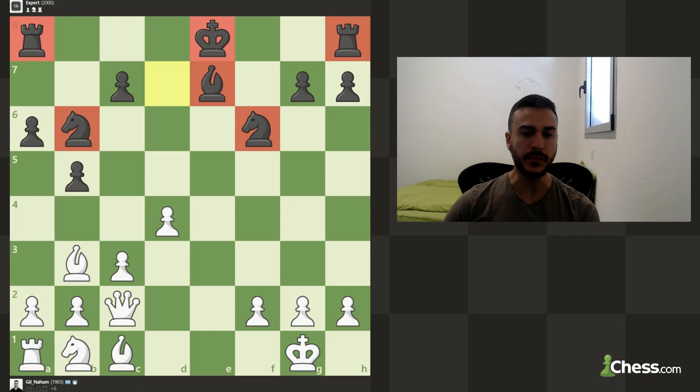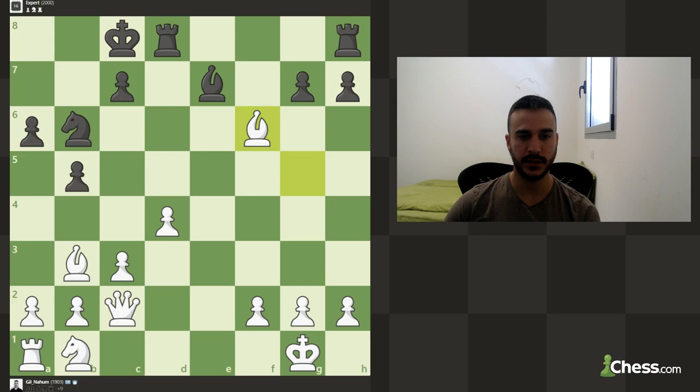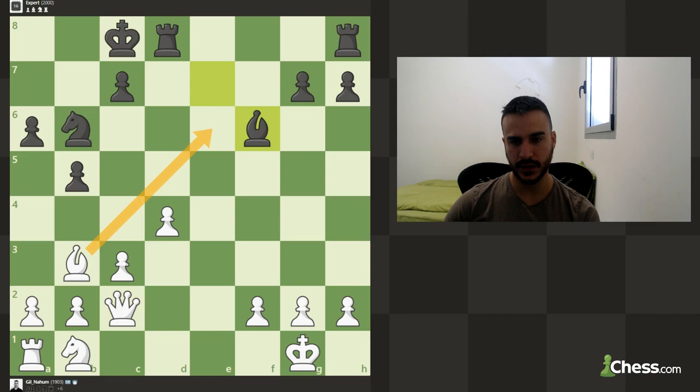Of course, sometimes you don't want to give up a very good piece for a passive one. But because you're up material, going for exchanges is just going to benefit you — you're going to simplify the position over and over until your opponent doesn't have any counterplay and you're just going to win. So let's take. This diagonal is not really dangerous. We can even play a check and put the bishop on a better scope.